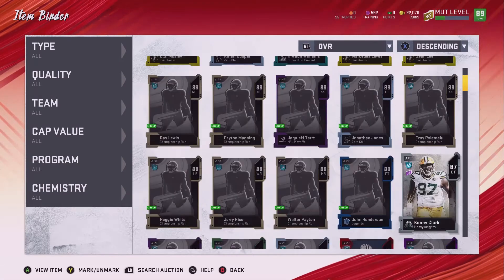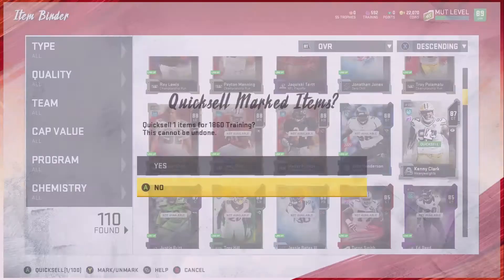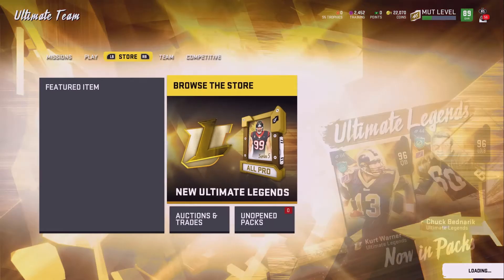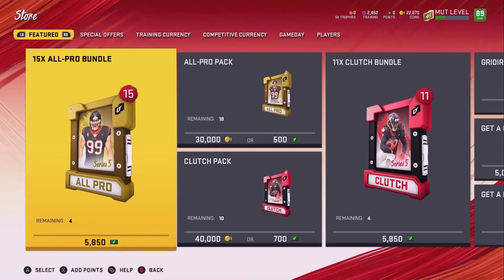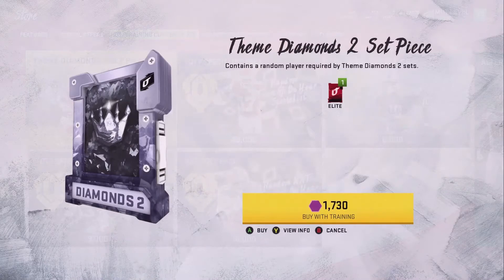So right away I just made a hundred training without doing anything, just clicking a few buttons. Quick sell — 1800 training, boom, made some more training. To upgrade a player, you know, this is a training method, and this is also a training or a coin method. So I'm going to buy another one of these.